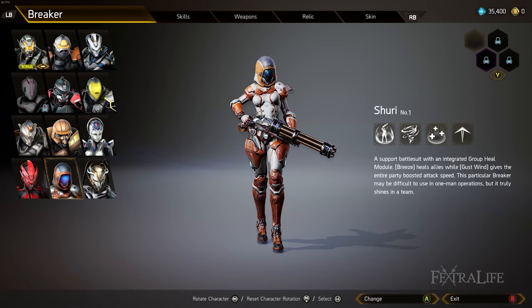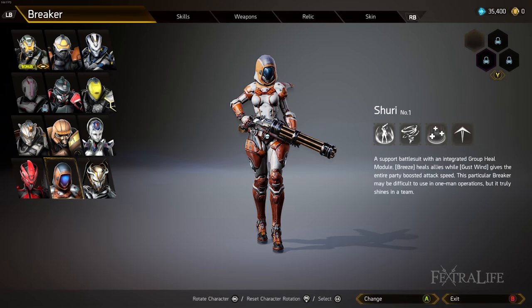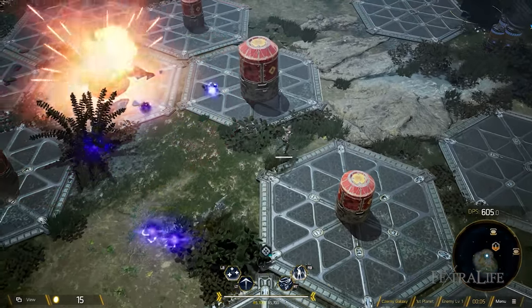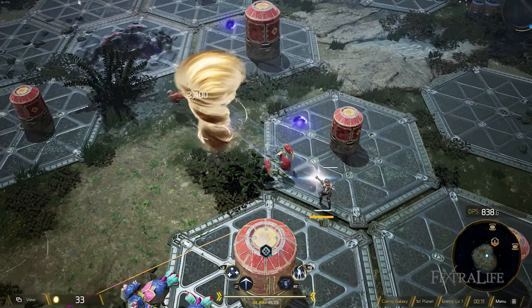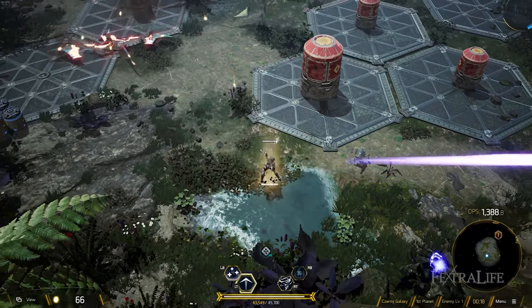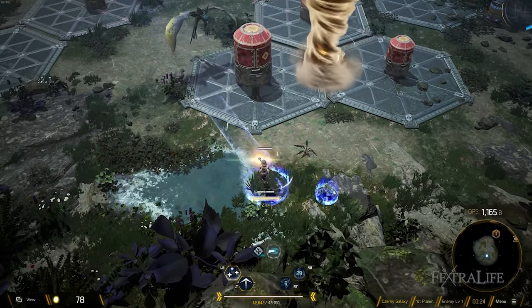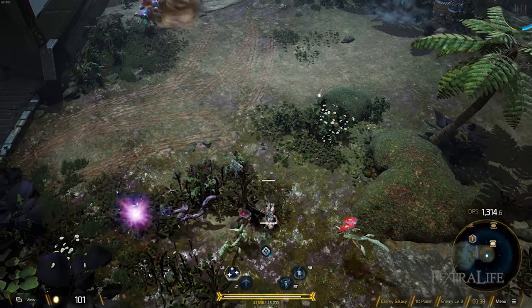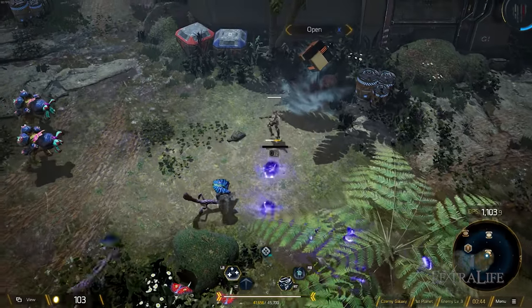The next light archetype is Shuri. She has gust of wind, sandstorm, breeze, and twister teleport — when she teleports she leaves a small maelstrom behind that pulls enemies in. Shuri is probably one of the best, if not the best, support breaker in the game. Gust of wind increases your attack speed and also the attack speed of your allies, and prevents them from being knocked back. She also has breeze, which places a large AoE HoT on the ground in a big area that heals anyone standing in it.